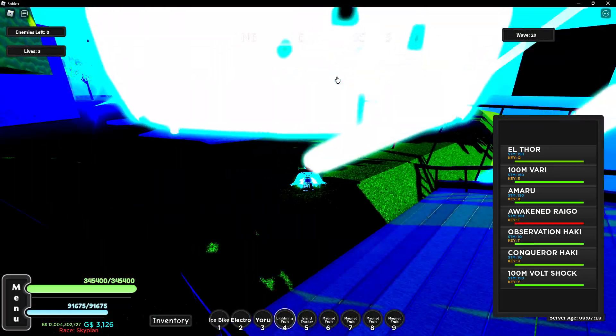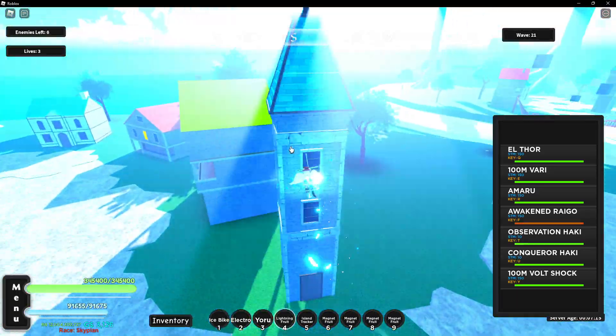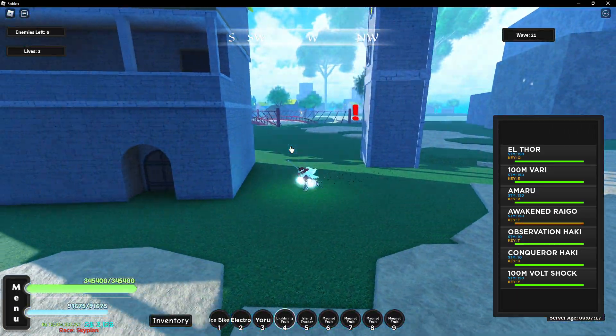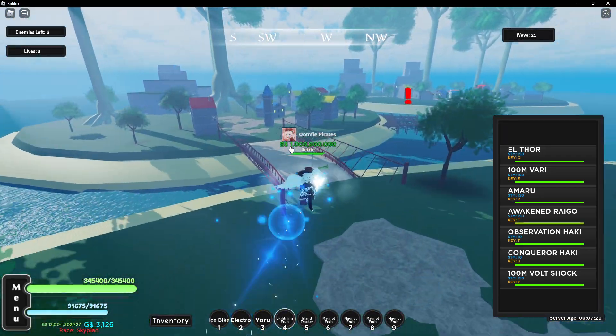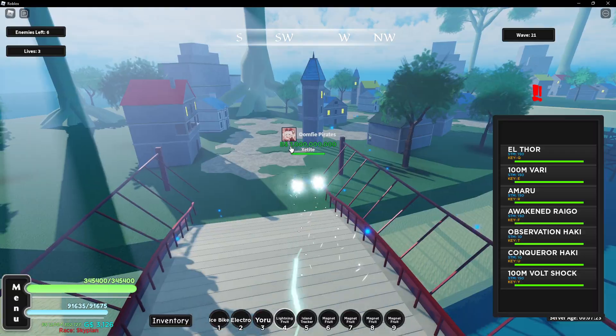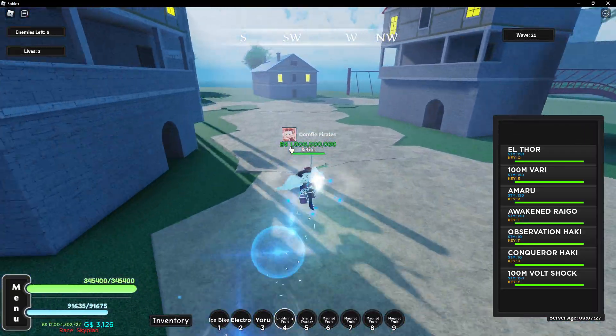This only works if you have a decent AOE, but you can trap him behind some of these structures — for example I trapped him inside of here. Just try to trap him, and remember to use observation haki to dodge his attacks and not get hit.